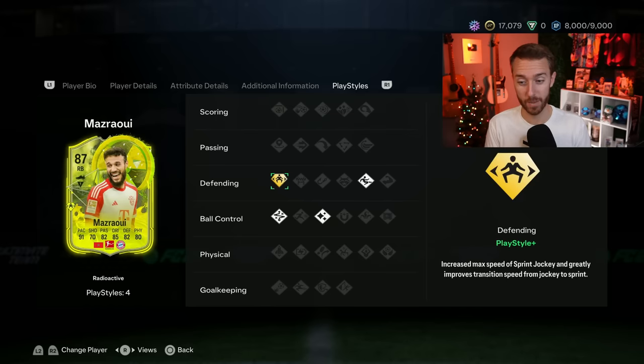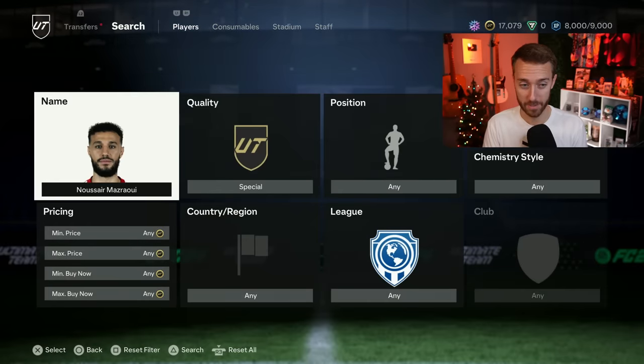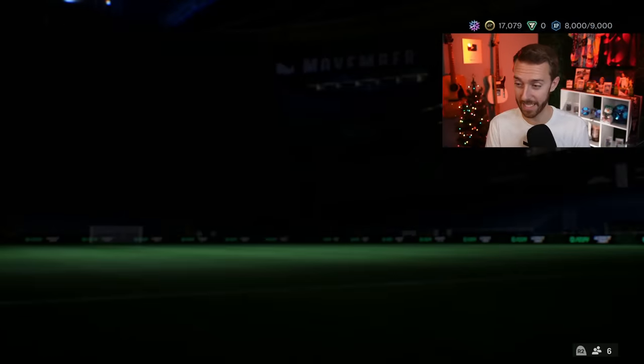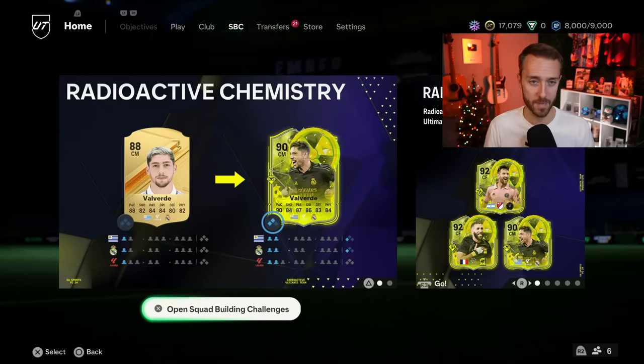He does have a really nice playstyle plus — a jockey plus — which is insane. I'm sure that attributes to his card price a little bit, and his pace probably makes him a bit more expensive. It's a nice promo team, it really is. I'm excited for upgrade packs to come out this week and all the packs we can get right now, because those cards — any of them that you pack — are cool in that you can just put them in your team and at least try them out.